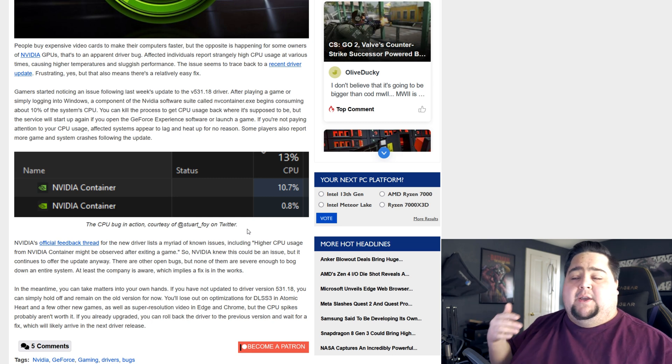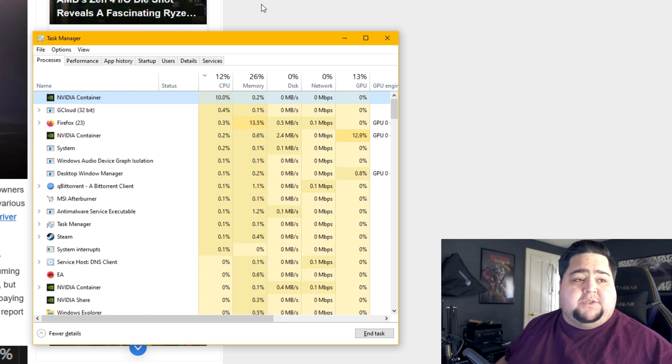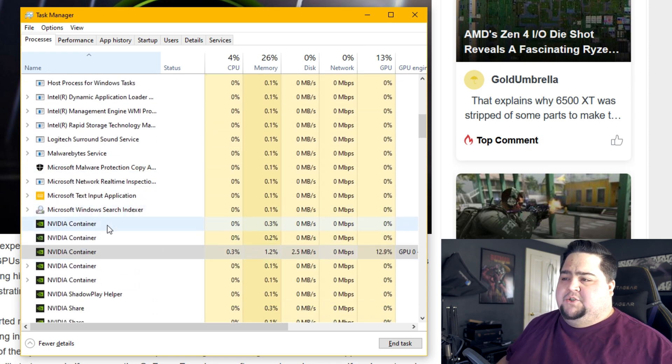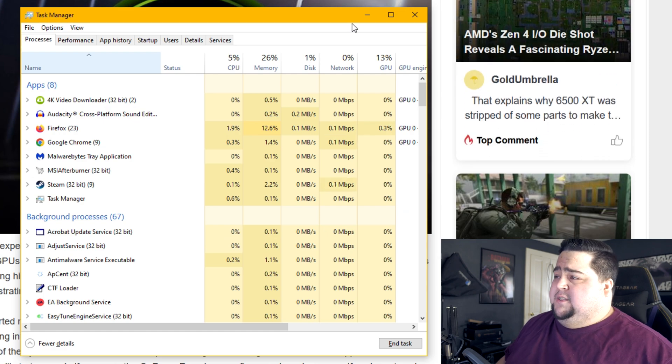I can attest that after reading this story and looking in my task manager this morning, my CPU usage for the NVIDIA container was also at about 9.7%. As of right now, this has gone away because I rebooted the PC. I tried to recreate it, and while the NVIDIA container is still running in the background, it has very, very little CPU usage to the point where it's not going to impact anything. But if it was going to continually eat up 10% of my CPU in the background, that would be some cause for concern — rebooting the PC, like I said, got rid of it.